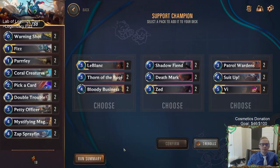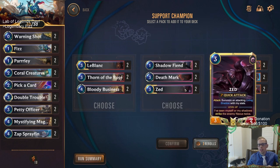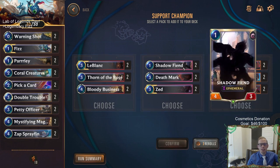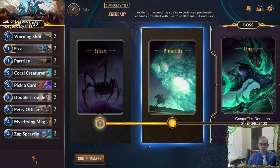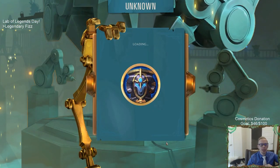All right, what do we get? We got LeBlanc! LeBlanc's always a really good one to have, LeBlanc can kill people really fast. But so can Zed. Both of these are pretty nice - LeBlanc and Zed. The thing about Zed is you get the Shadow Fiend, which is a one-cost unit, so this would be a six-five ephemeral. That sounds pretty cool - let's take Zed because we also get a one-drop.